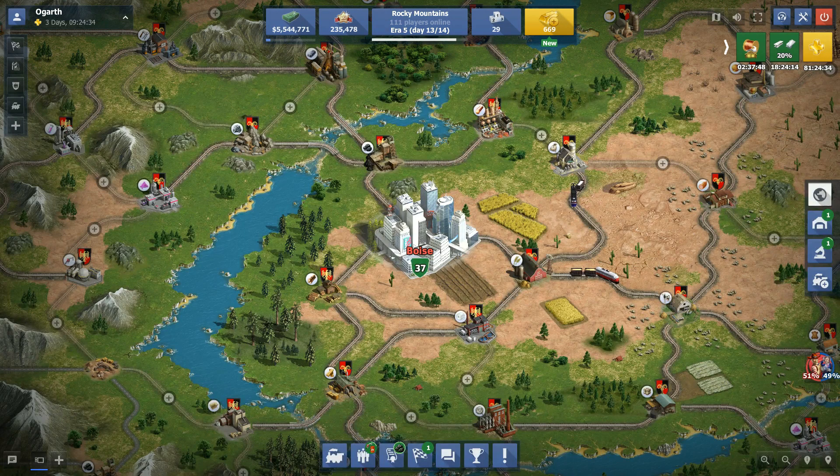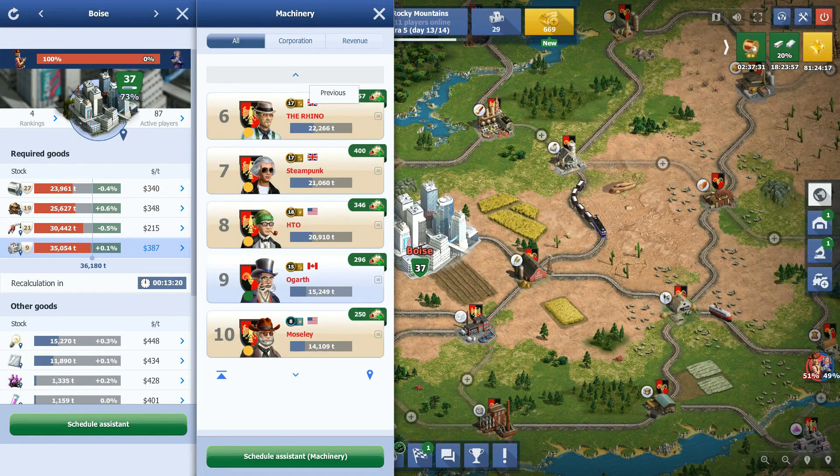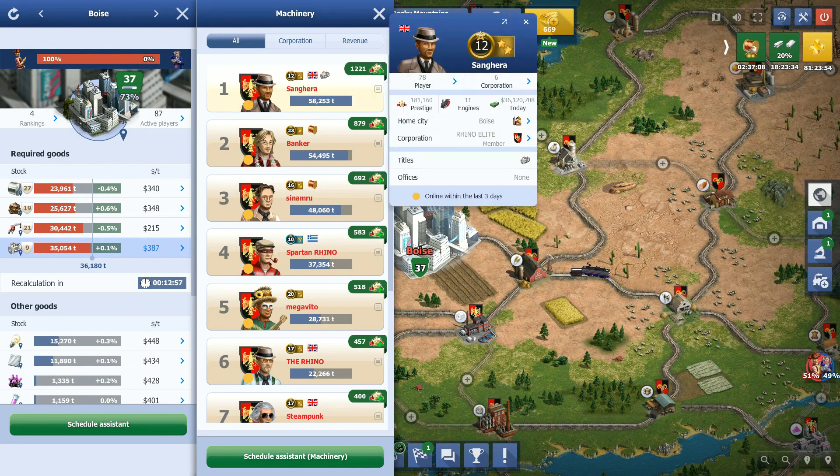First things first: haul required goods. Every city that you're connected to has required goods, and the bigger the city level is, the more prestige you're going to get from it. Here we've got Boys — this is the main city that I haul to, level 37 — and if we pick one of these you can see the first place person is going to get 1200 prestige. That's a ton of prestige. If you're doing USA, click on that button and take a look because you can get huge boosts to prestige by your team being ahead. Hauling required goods — if you can be near the top you're going to get a ton of prestige right there.